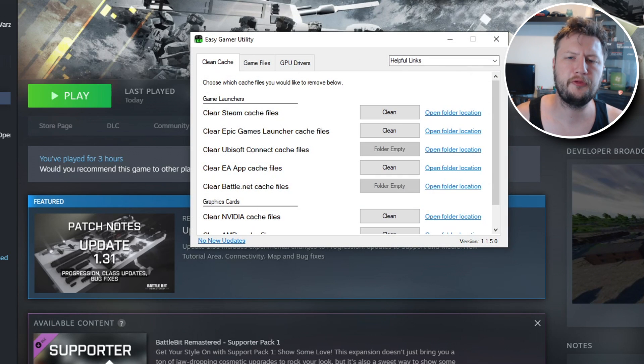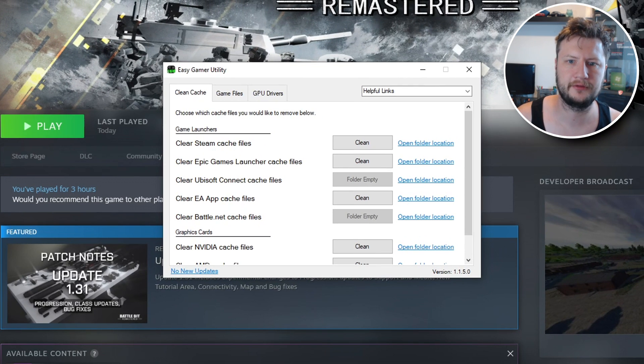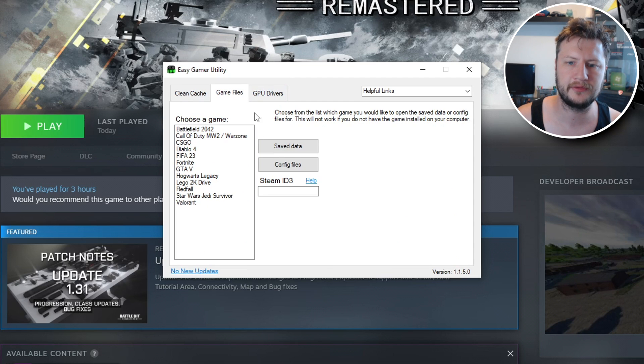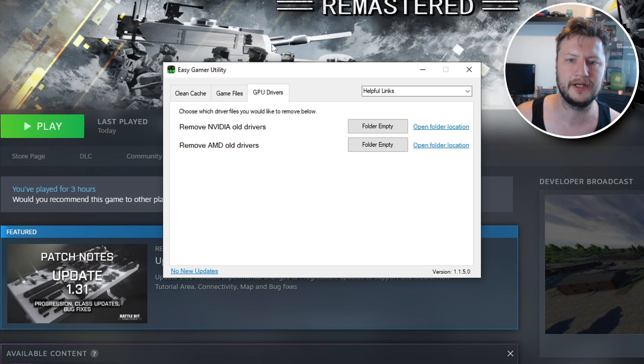Before we go any further, I want to mention a program I've created called EGU — Easy Gamer Utility. It allows you to clear cache files for game launches and your graphics card, and you can use the Game Files tab to locate save data and config files. I'll also be adding Battle Bit Remastered support soon. If you want an easy-to-use program that helps PC gamers, click the link in the description to get EGU for free from our website.